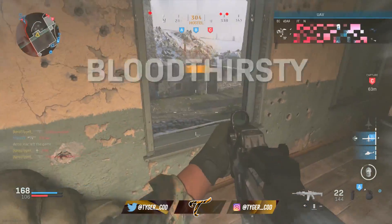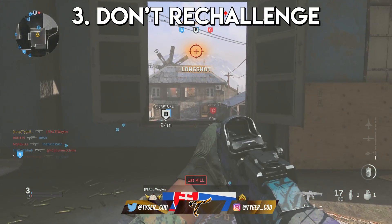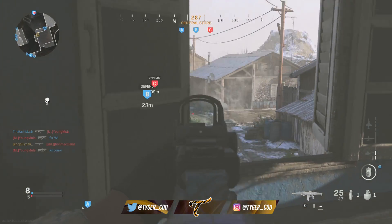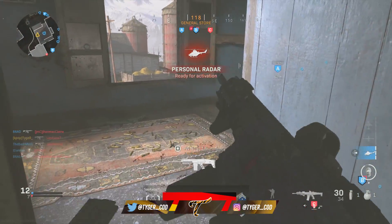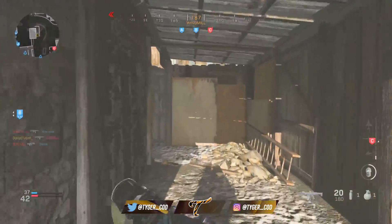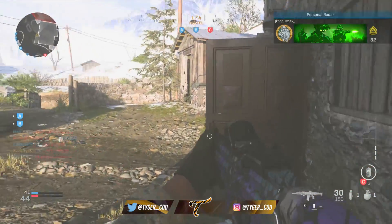This is really going to help your KD because if there is someone there, you'll be able to make an educated decision whether you want to challenge that guy or back off. Tip number three is don't re-challenge lines of sight you know the enemy has eyes on. If you peek a corner and you think there might be a sniper in the far distance looking in your direction, I would not re-challenge that. Remember, the time to kill in this game is very short — even with an assault rifle or LMG, you could die very, very fast. So just completely avoid it.